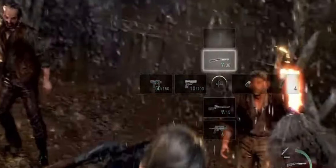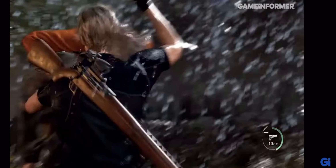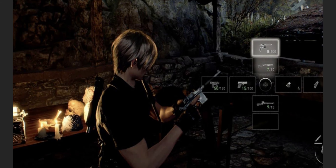Speaking of guns, if you look really closely it looks like we have a custom scope on the sniper. Speculation here, but the sniper might come without a scope this time around. We already knew the original Resident Evil 4 had different scopes for the snipers, and it looks like that's coming back — maybe with more attachments for guns overall. We'll also see the Red 9 come back, so it really seems like all the fan favorites are returning.